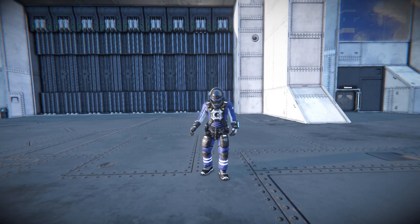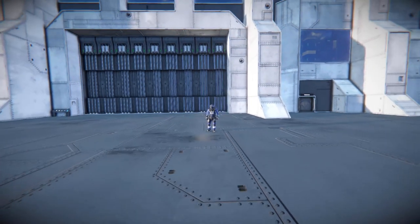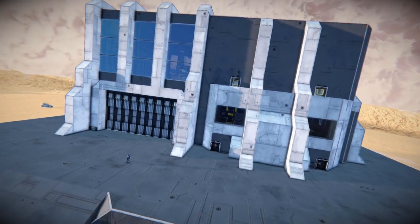Hello and welcome back to Space Engineers. In today's video, we're looking at another starting base. This one is very big and very impressive, and features pretty much everything you'll ever need for survival mode, including vehicles. It's called the Deluxe Starting Base, which is this lovely thing that I'm currently standing on.